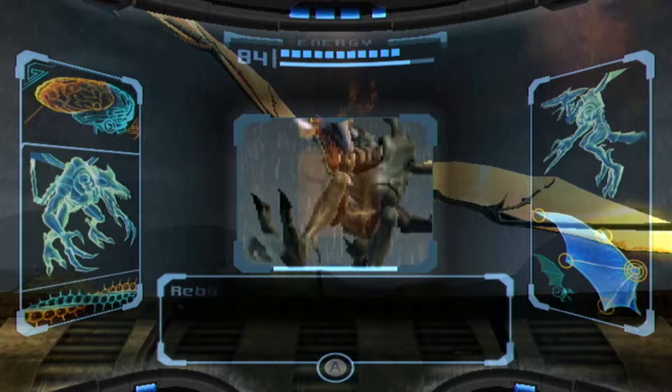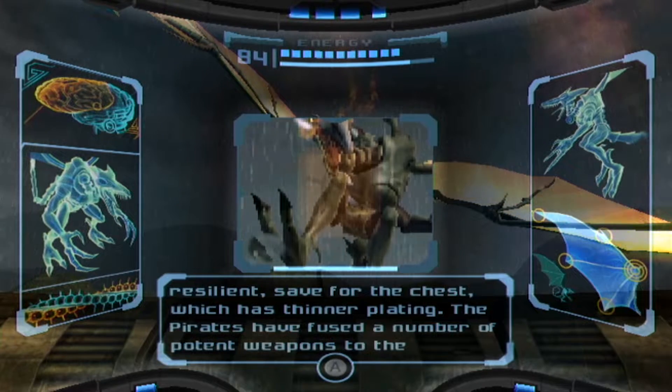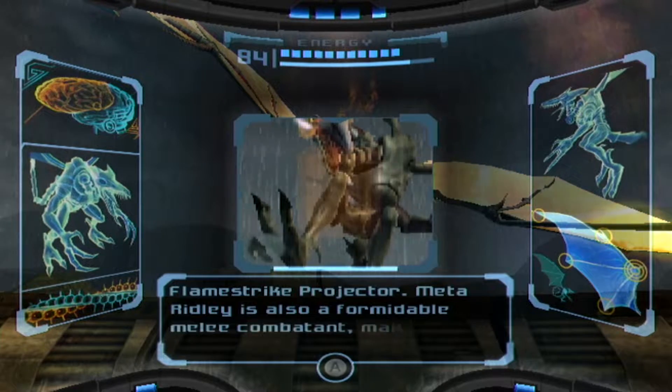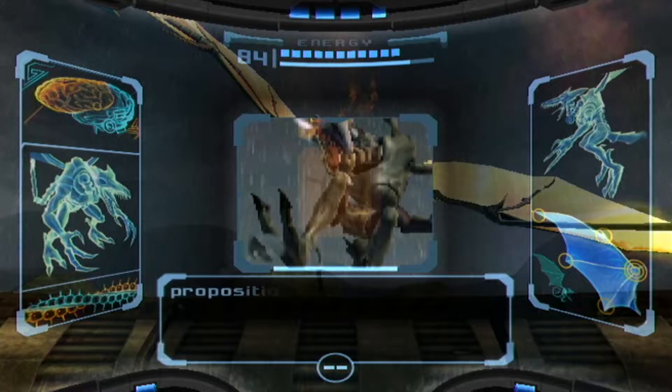Genetically enhanced Ridley Metaform. Reborn and evolved through pirate technology, Meta Ridley is a fearsome enforcer. Its armored hide is extremely resilient, save for the chest, which has thinner plating. The pirates have fused a number of potent weapons to the creature, including a multi-missile system, a kinetic breath weapon, a Mason bomb launcher, and an ultra-thermal flame strike projector. Why just add the kitchen sink while you're at it? Meta Ridley is also a formidable melee combatant, making any sort of engagement a risky proposition.